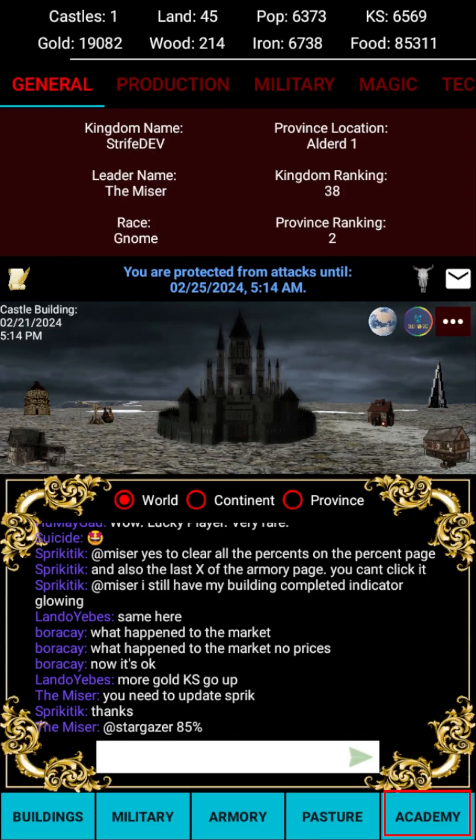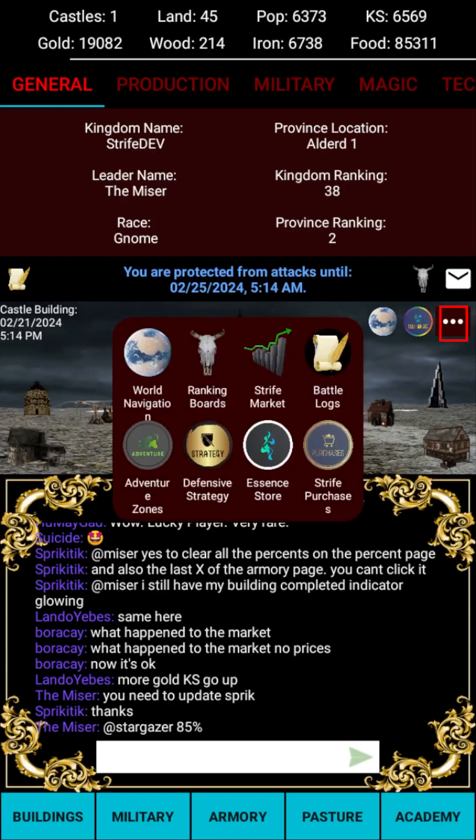The academy is where you will research technologies that will improve different aspects of your kingdom. The globe allows you to access world navigation where you can find other players to attack with your military or magic. The self-magic button is a shortcut to the magic page for spells that are beneficial to cast on your kingdom. The triple dot button will open the more options menu with other important features such as the ranking boards, a marketplace for buying and selling resources, an adventure zone to test your military might and earn essence and buffs, and the essence store where you can consume essence to speed up queues in your kingdom and more.